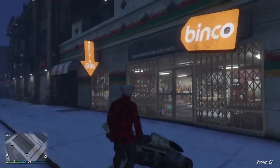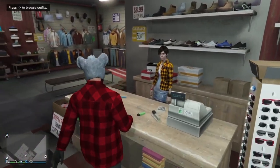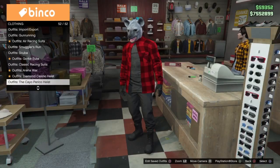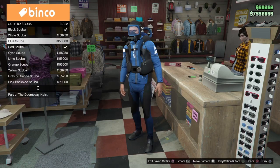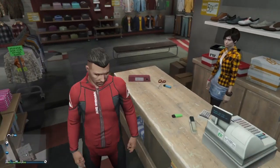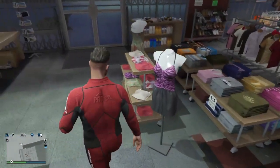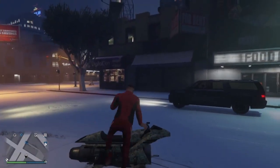Once you're here at the clothing store, you're going to get your scuba outfit. If you don't know how to get it, go to the counter, go to outfits, and go up to the scuba outfits. You can choose any of the outfits — it doesn't really matter. Make sure you save it. I already have mine saved, so make sure you apply it. After that, you want to go into a place with water.